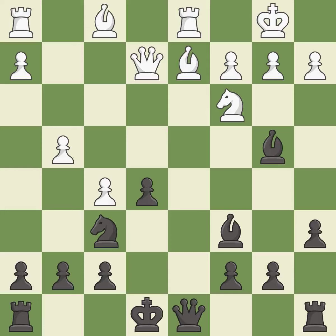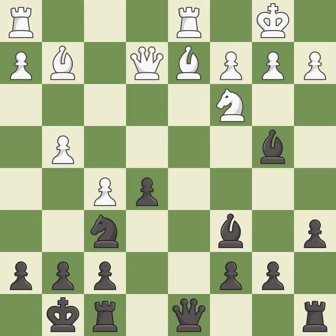This removes a pawn that was threatening to win material. This prevents the opponent from being able to reveal a check; it is good. This blocks the attack on a rook that could have been captured. This is the only good move. This threatens to reveal an attack on a queen — it is a great move. This threatens to push a passed pawn towards promotion. This allows the opponent to kick a bishop — it is an inaccuracy.